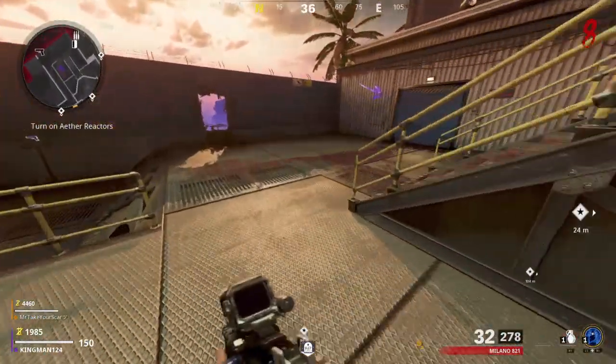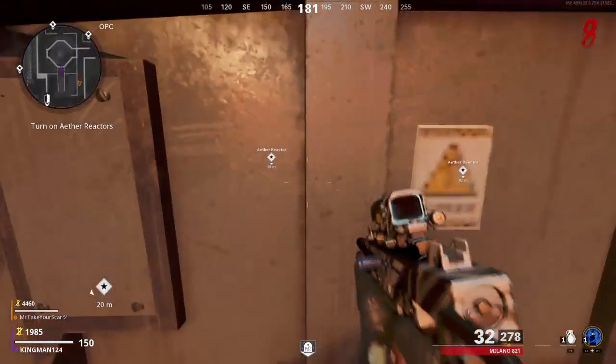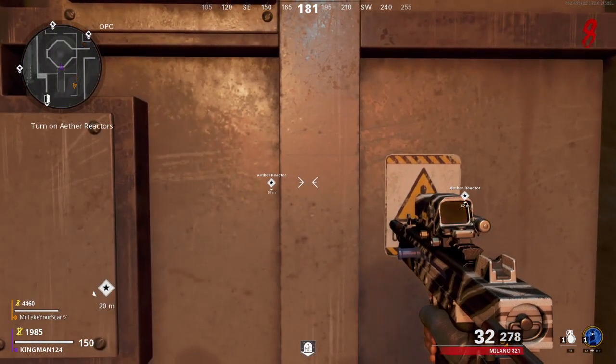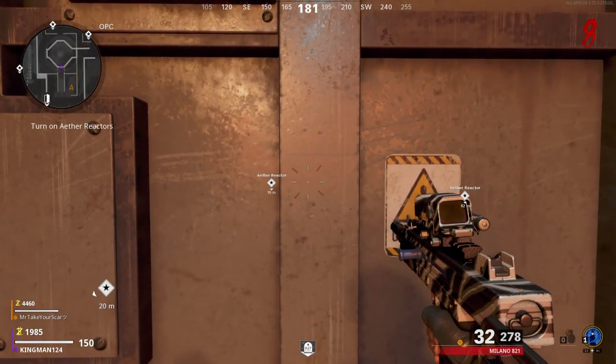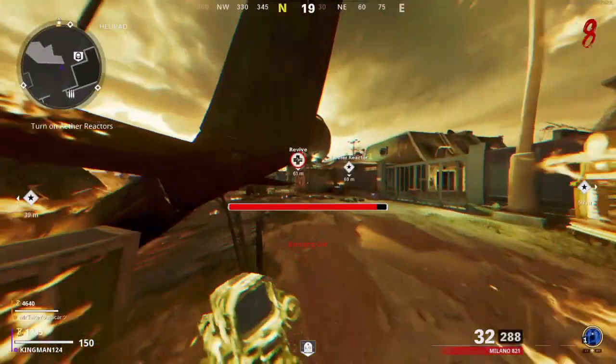Once you're at the huge ball on the map, go up the stairs and once you go up the stairs, face the door. You just want to kill yourself with a frag grenade, any type of lethal, or you can use a zombie to down you. Once you are down, hold triangle to go into your tombstone shadow.